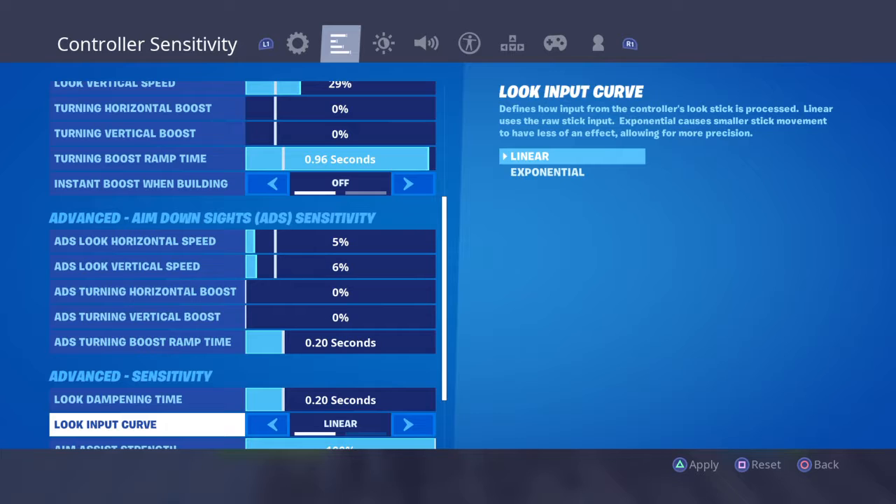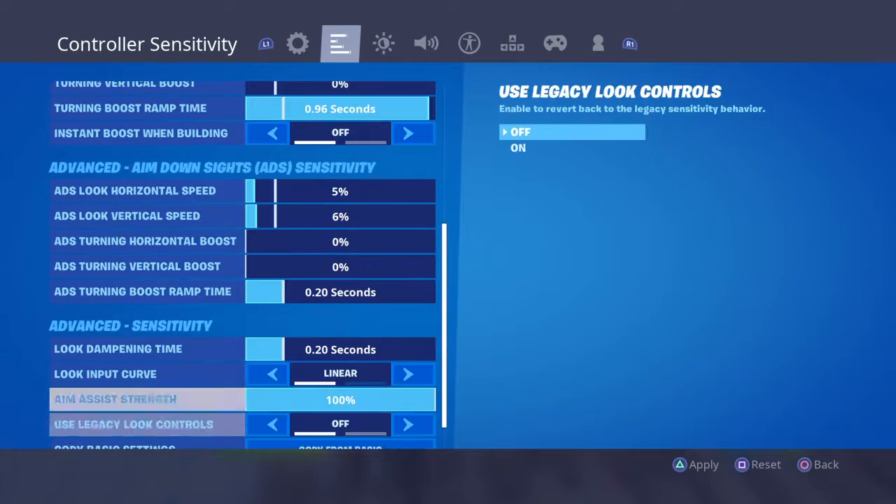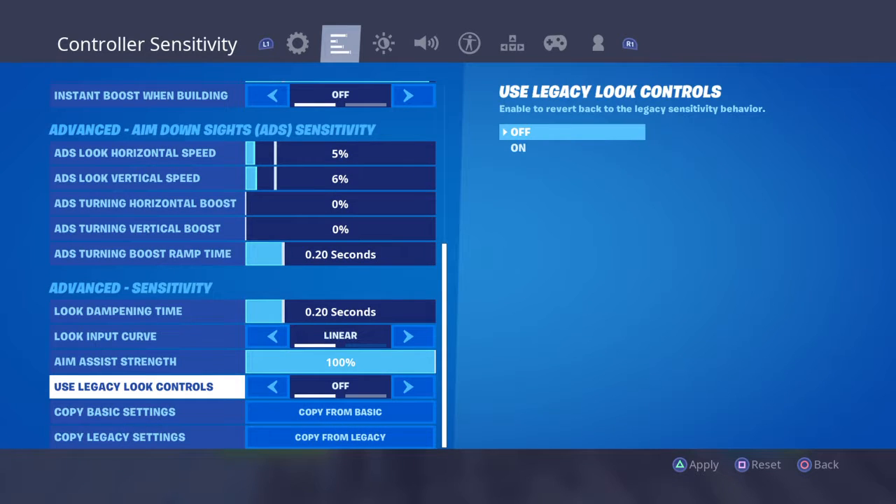If you use exponential, I recommend that if you're going to use exponential on the new aim assist, just use legacy. And how you get to legacy is you use legacy look controls. Pretty sure everybody knows.